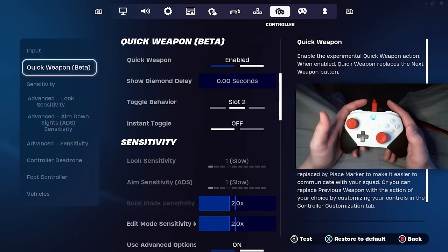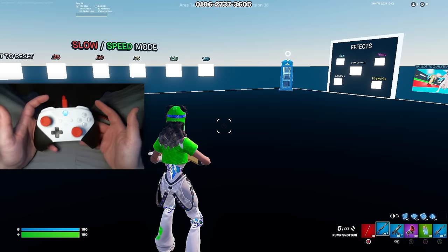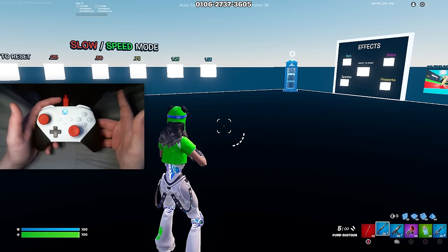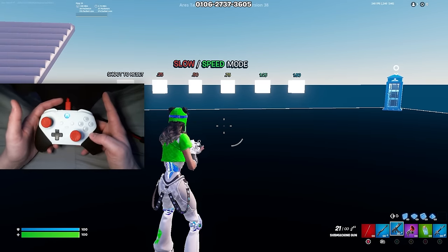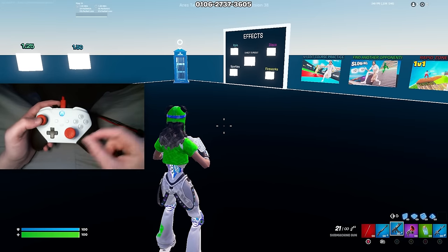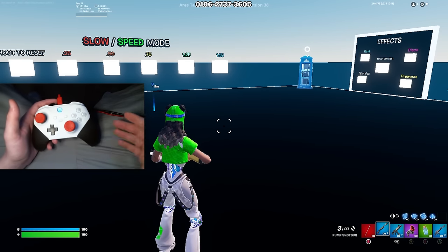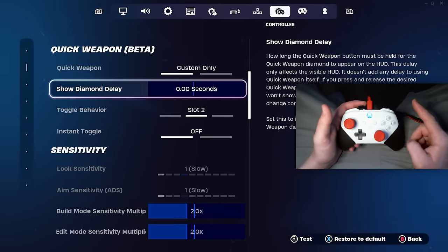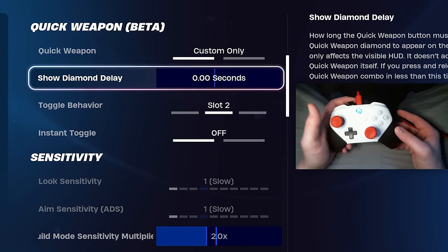For quick weapon beta, I'll turn this on to show you why you actually shouldn't use it. It's Epic Games' solution to fix the controller inventory system, but it has a huge input delay when going from your shotgun to your SMG, and that little bit of delay could be the difference between getting the elimination or getting eliminated. The system is better conceptually, but that delay kills it — no controller players use this. Even with the delay at zero it still has a mega delay. Keep this on custom only.